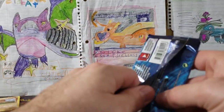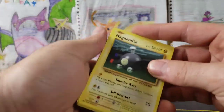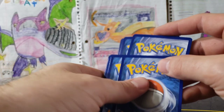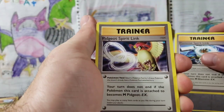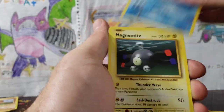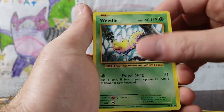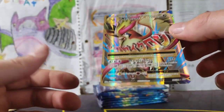Here we go with our Raichu pack art. We'll do the code card so we don't have any problems with that. Three from the back, spin it around — going Charizard, next going Venusaur. Oh my God — Pidgeot Spirit Link, Poliwhirl, Magnemite, Gastly, Poliwag, Voltorb, Weedle, Staryu, and a Pidgeot EX Full Art!